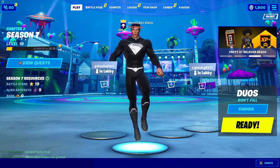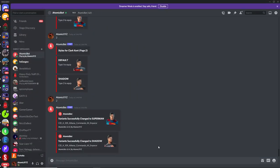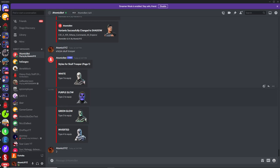That's how variants work. If you need any help, just DM me and I'll be happy to help with any variant problems. Two other things people often ask about are the purple skull trooper and the pink ghoul trooper. You can get these by typing !style skull trooper, and then typing 2 to equip the purple skull trooper.